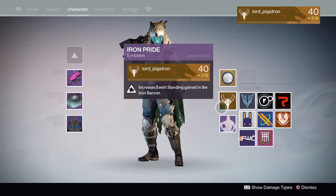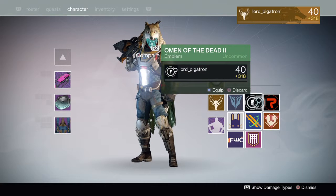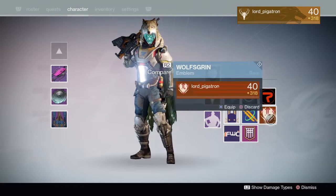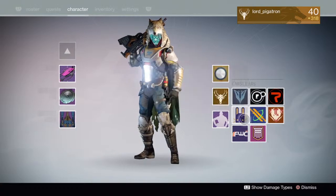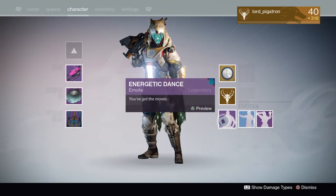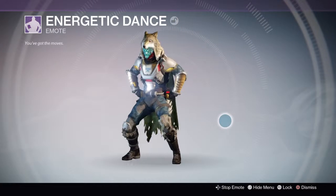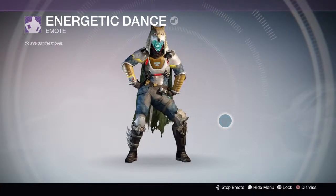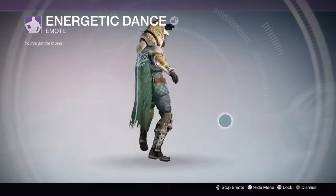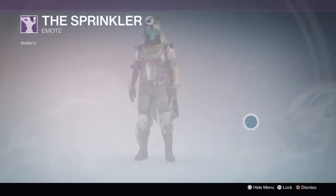My emblems are Iron Pride, Firm Decree, Omen of the Dead, 2-Source Fire, Wolf's Grin, Honor of Blades, Jade Rabbit Insignia, Signal of the War Cult, and Prison of Elders 1. My current emotes are Energetic Dance — which is like the Apache — Point, and Sprinkler.